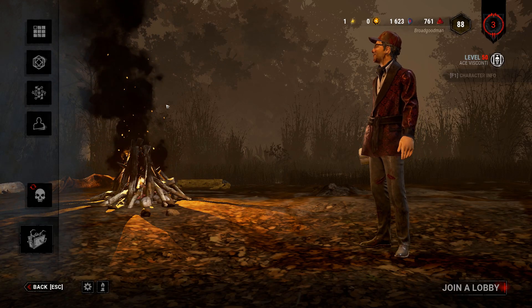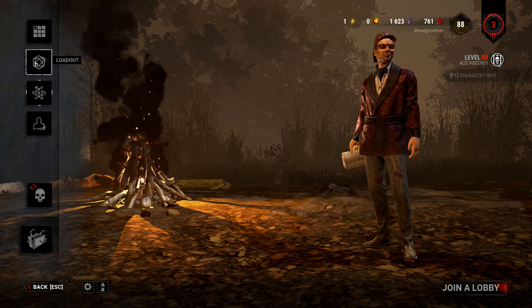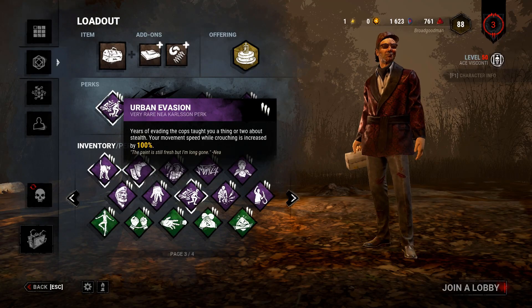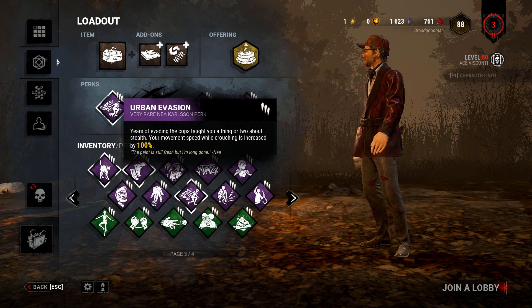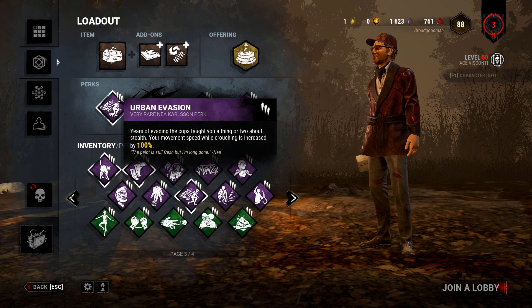Hello everyone and welcome to my Embru-german. I have a certain build with a certain perk, and that perk is Urban Evasion. If you don't know what it does — somehow — it increases your movement speed while crouching by 100%, making it basically walking speed.